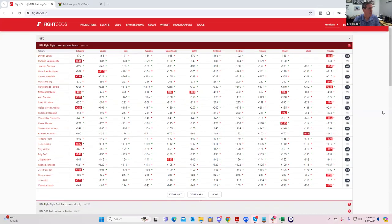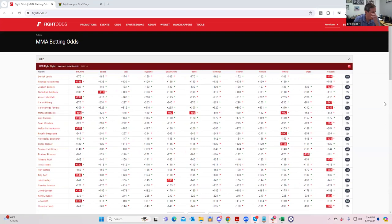Hey everybody, this is Sheets and we're going to be going over the UFC Fight Night Luis versus Nascimento for Saturday May 10th. This is what I like to call the best plays video. We're going to be doing three completely separate videos — one which is this one, just who the best DFS plays are. We'll talk a little bit about leverage, though it's kind of hard to avoid on this slate with some very obvious leverage spots.